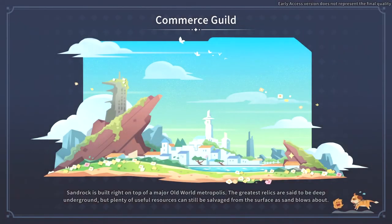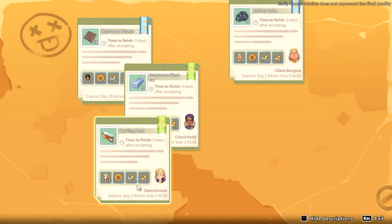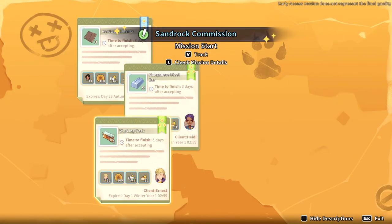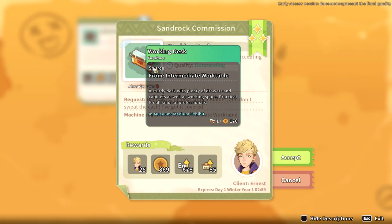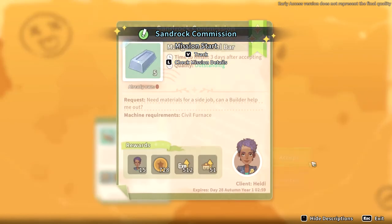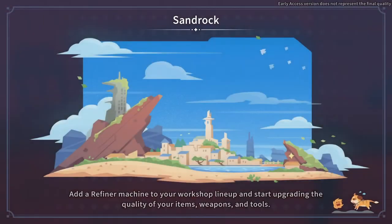Let's go into the Commerce Guild and see what we can get. Sandy is being very noisy outside today. What do we have today? Tubes will be really easy for me to do. A working desk - can I make one? I kind of want one for myself. Hardwood planks - that's a pretty easy commission. We're going to go with these two - these are pretty easy quests, so we should be able to knock them out.